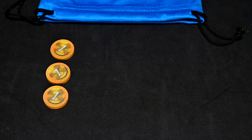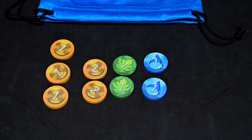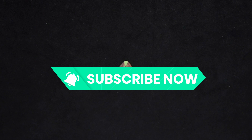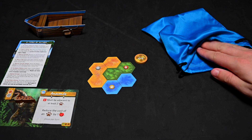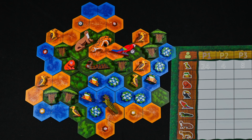Finally, each player will fill their resource bag with these 10 specific resource tokens: three one-currency tokens, two two-currency tokens, two one-leaf tokens, two one-water tokens, and one two-fruit token. The player who most recently watched a nature documentary will be the starting player and play proceeds clockwise. If playing with three or four players, the player who goes third and fourth will receive a seed before the start of the game. Players shuffle the tokens inside their bag, draw five tokens to place in front of them in their play area, set the bag aside, and begin the game.